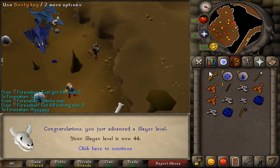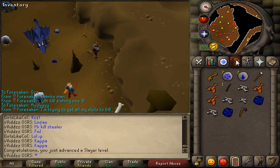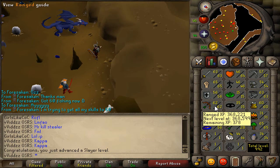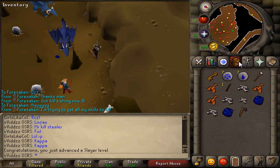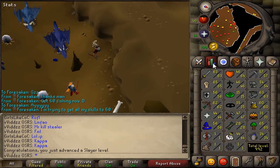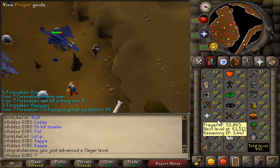That's 44 Slayer — one step closer to my 55 Slayer. The good thing about doing these Blue Dragons tasks is I'm getting a lot of range experience, as well as hit points experience, and Slayer experience, which is pretty good. I've died once so I've only lost a little bit of money, but I'm probably going to sell the Blue Dragonhide leather and use the Dragonbones to get my prayer up a little bit.